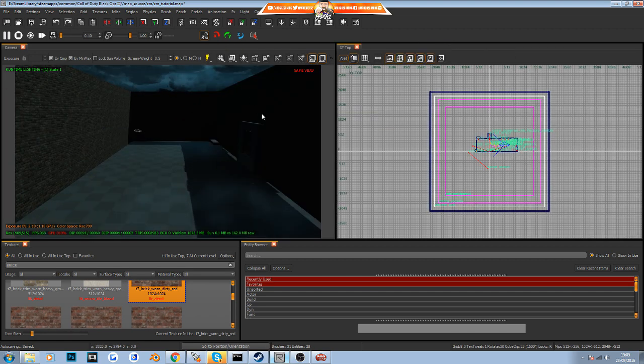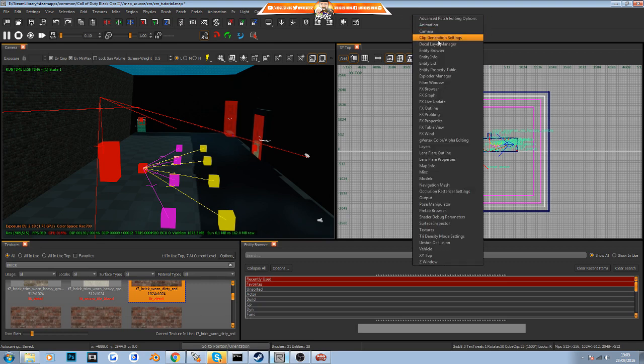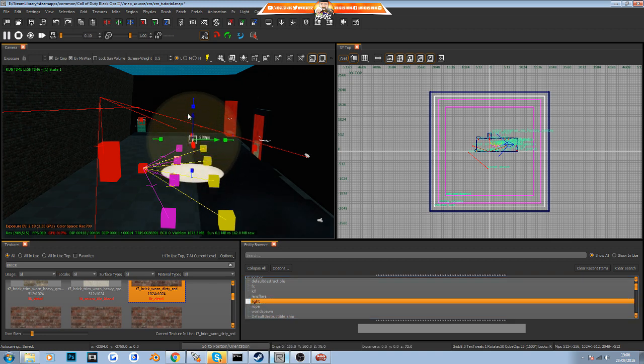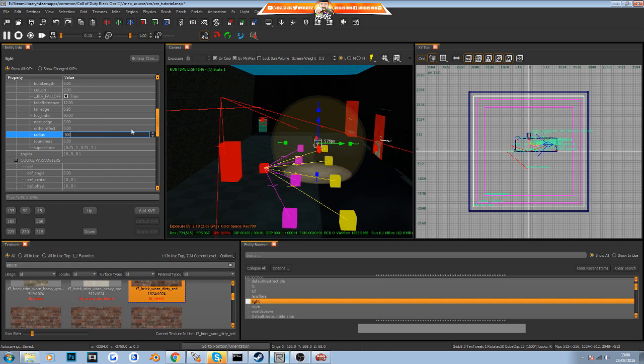To add a light, press F9 to exit game mode, then right-click the top bar and select Entity Browser. Go to Unsorted, scroll down and find 'light' — this is just a basic light entity. Left-click and drag it into your map and you'll see a light appear in the room. With the light selected, press N to open its properties. Scroll down to adjust the values: I'll drop the falloff stops to about 5 to soften the light, and increase the radius to 500. Those changes update the light automatically.